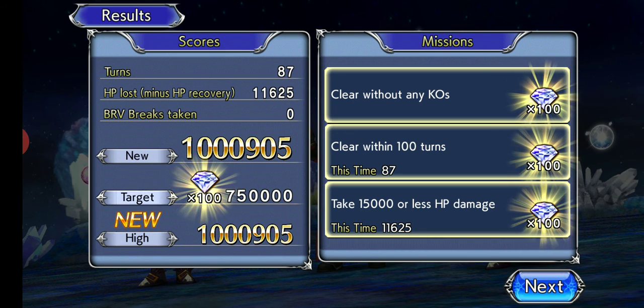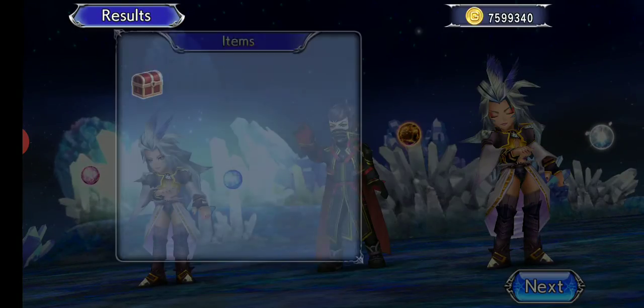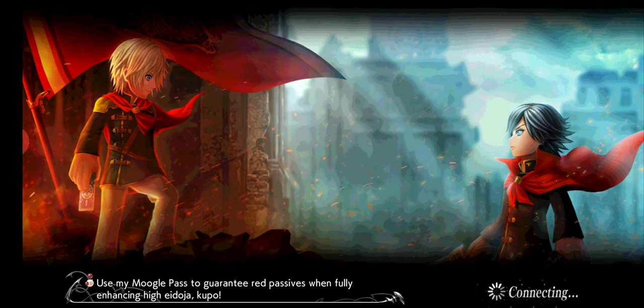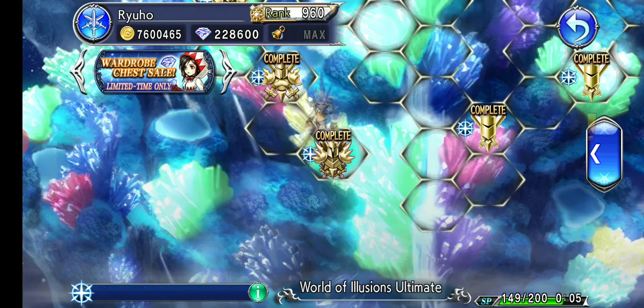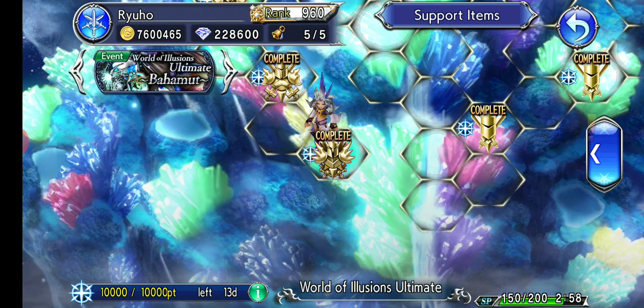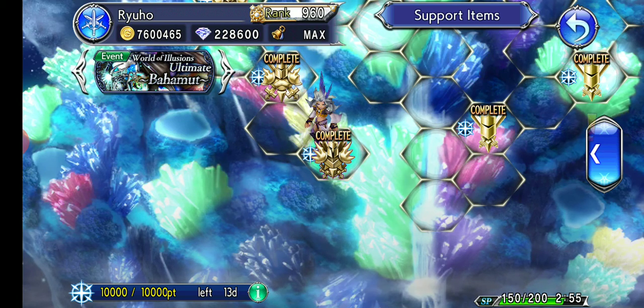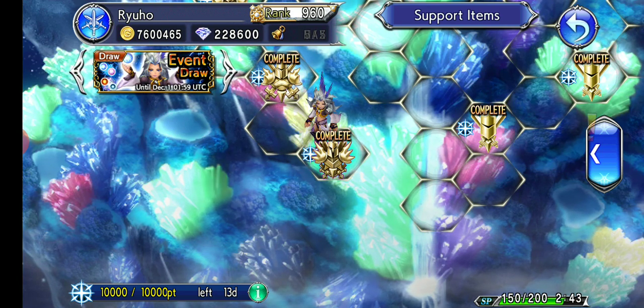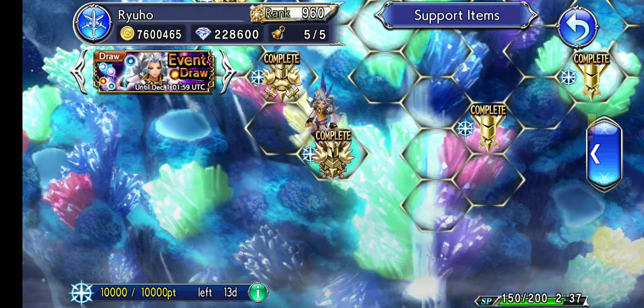Basically, if you have Kura, Jack, and Kuja, you're having a good time. Doing it this way is just kind of avoiding most of the fight, honestly. With Kuja you shouldn't have too bad of a time regardless, but I do like my cheese. I cheesed Odin and I cheesed this — if any more cheese opportunities happen I'm probably gonna jump right on top of it.